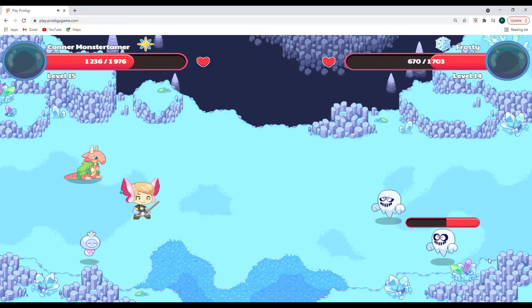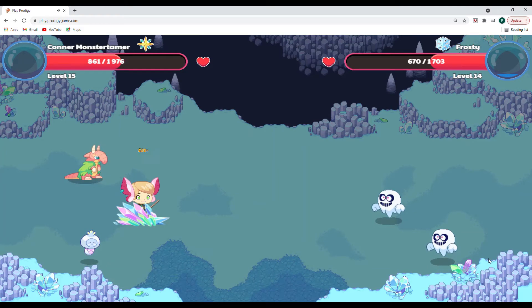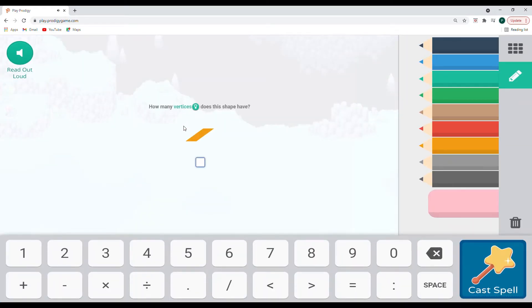515 for both of them — we might be two attacks away. I'm loving this geometry with these shapes; I wasn't thinking we were going to get into it. 375 points. Let's hit with our light wave. How many vertices does this shape have? Remember, vertices are the corners of the shape. Let's quickly count our corners — one, two, three, and four — four vertices in this shape.